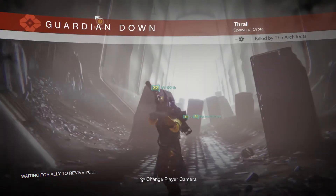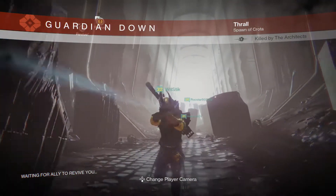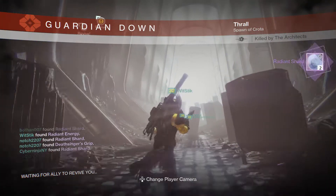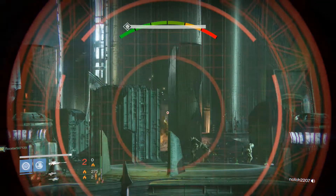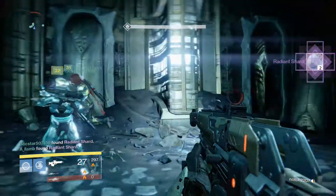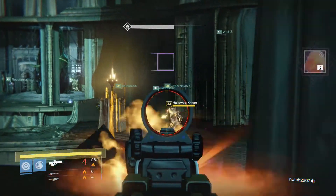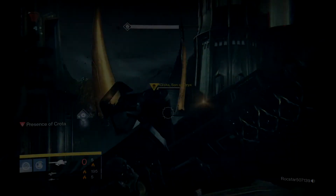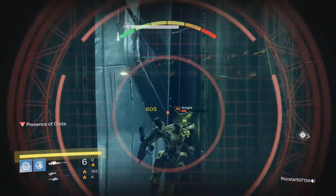Moving on to the Crota's End raid on normal. In the Abyss, though I died, my teammates finished up and I managed to grab myself two radiant shards. After completing the bridge encounter I pick up two radiant energies — I'm beginning to sense a pattern here. I find two more shards in the second chest, and after killing Ir Yut and her crew I pick up two more energies.